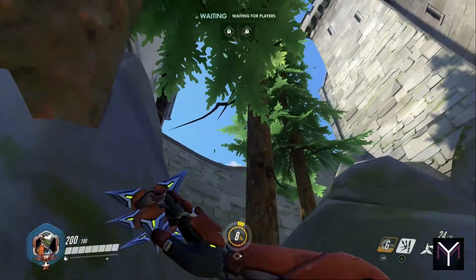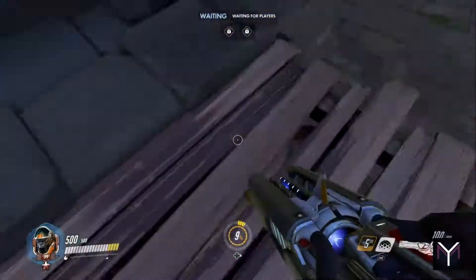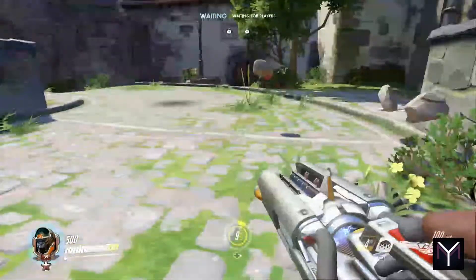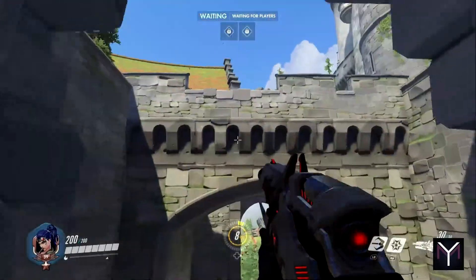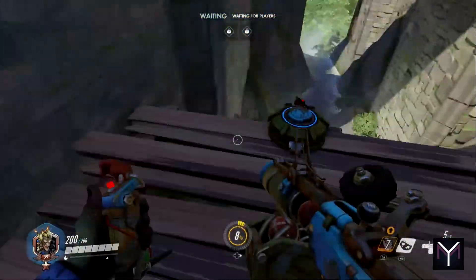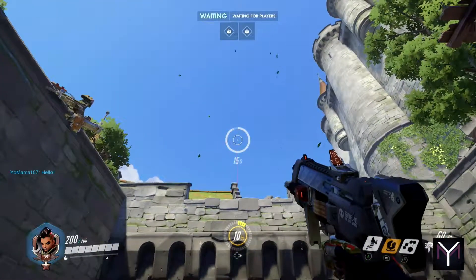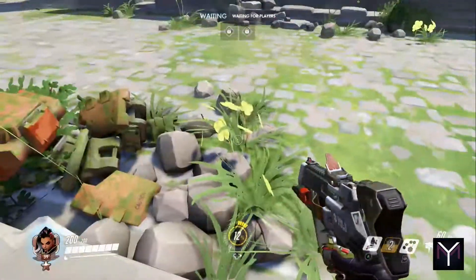Another trick on Eichenwald is this window off the side of the bridge. This window is accessible to any hero from the street, but only a handful of characters can use it to attack the bridge from an angle your enemy may not expect. This trick can be used by D.Va, Pharah, Winston, Sombra, Genji, and even Junkrat if you time it right. It's also a great way to flank the enemy immediately after the payload hits the streets phase — for example, if you can't push the payload under the bridge because there's a Bastion on it, you can use the window to flank and surprise the Bastion from behind.